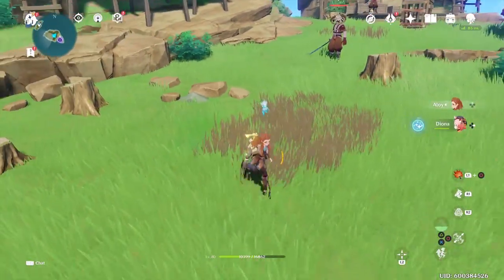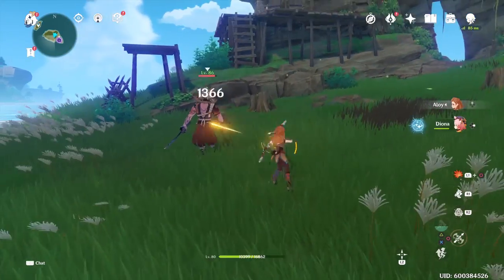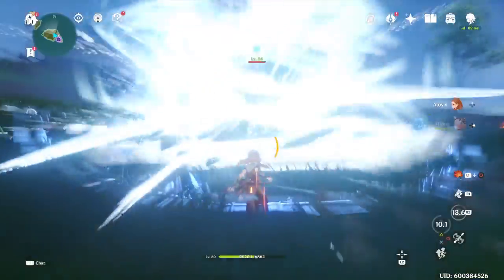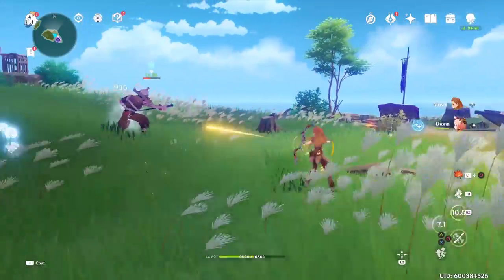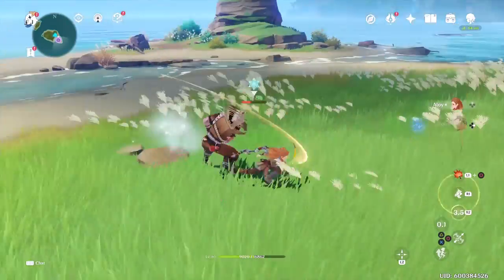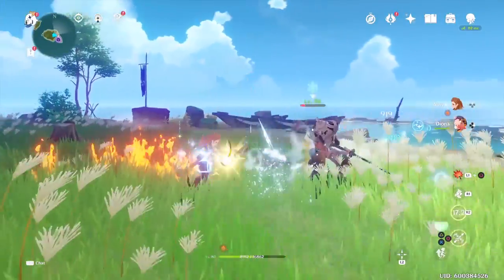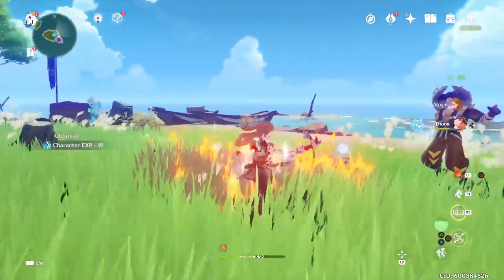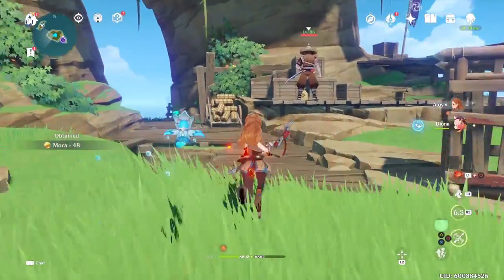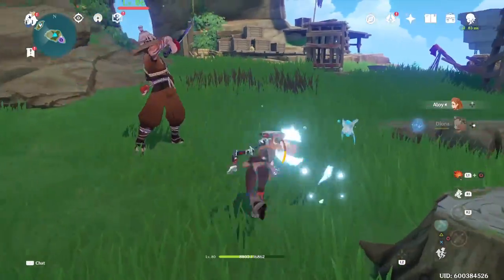Let's see how the Predator performs. Auto attack, elemental skill, elemental burst. Never seen one of these — Rushing Ice state. Elemental skill again.